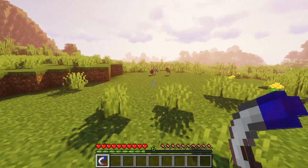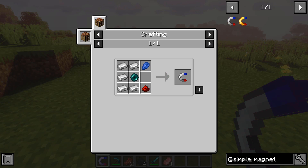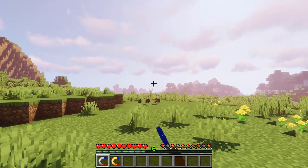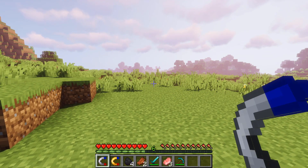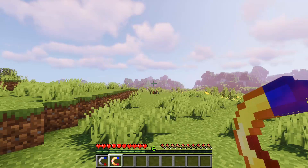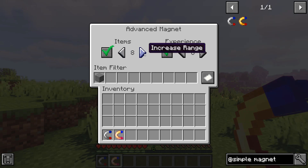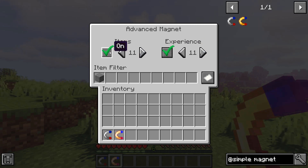Next is Simple Magnets. This mod adds magnets that can pick up items and experience around the player. There are two types: the basic magnet and the advanced magnet. The basic magnet picks up items and experience within a 5 block range of the player, and you can easily turn it on or off by simply right clicking it — when it's on it will glow like an enchanted piece of equipment. The advanced magnet can also be turned on and off by a right click, and it picks up items and experience within a configurable range. To open the advanced magnet's interface you need to right shift-click it, where you can individually adjust the pickup range for items and experience up to 11 blocks. You can also choose to only pick up items or experience, and you can black or whitelist items.